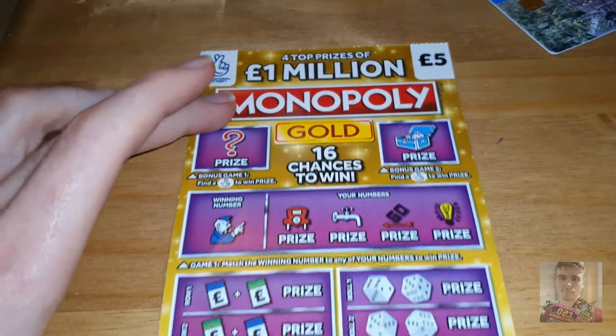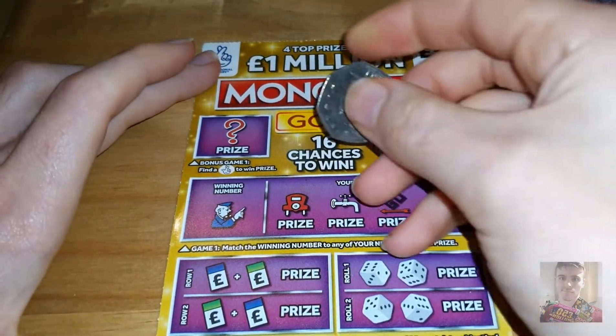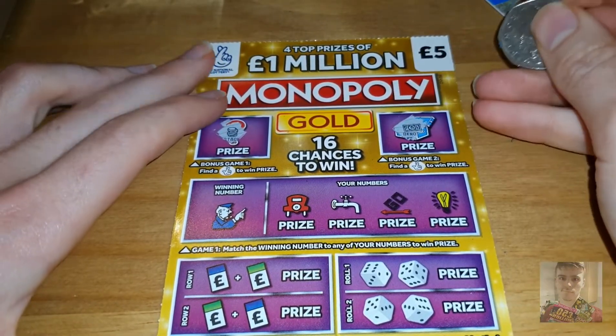On to the Monopoly Gold. Two bonus games up here — find the national lottery symbol to win the prize. Stack — no. And a bank — no.